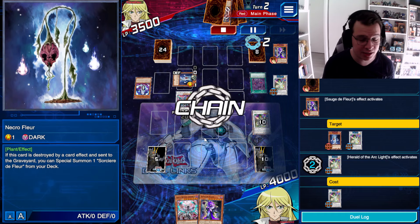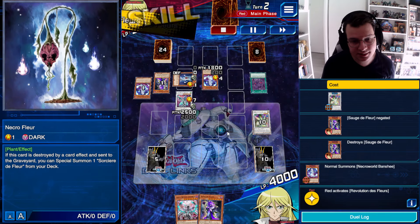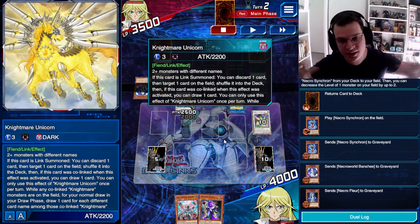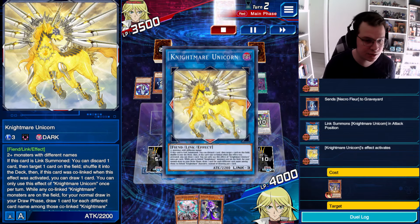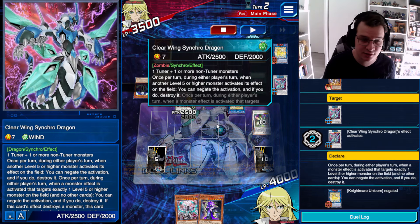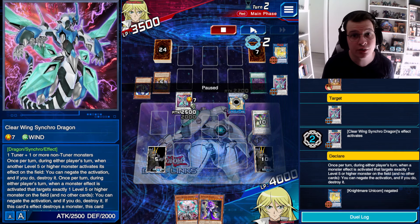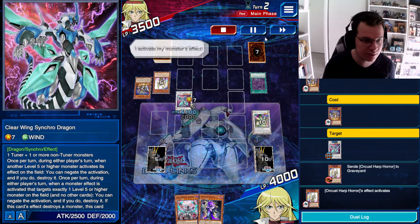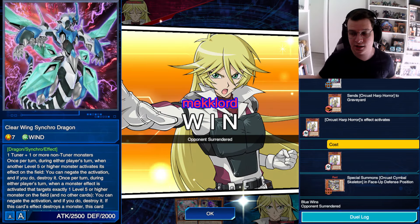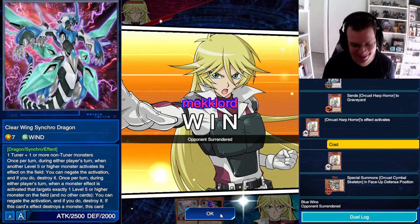Obviously, you have to negate this with Herald of the Arclight, but imagine if I did not have Herald here — I would just lose the game on the spot. That's stupid. They're going to normal summon the Necroworld Banshee and then link their entire board away for Nightmare Unicorn. Nightmare Unicorn is going to pitch the last card in hand, Orcust Nightmare, targeting Clearwing Synchro Dragon, but Clearwing Synchro Dragon is going to negate the effect because it does target a Level 5 or higher monster. So I'm going to destroy the Orcust Nightmare, then they chain Orcust Nightmare for Harpooner, Harpooner for Cymbal Skeleton, and then realize that they lost. Because as stupid as their skill is, it can't compete with how stupid my skill is.